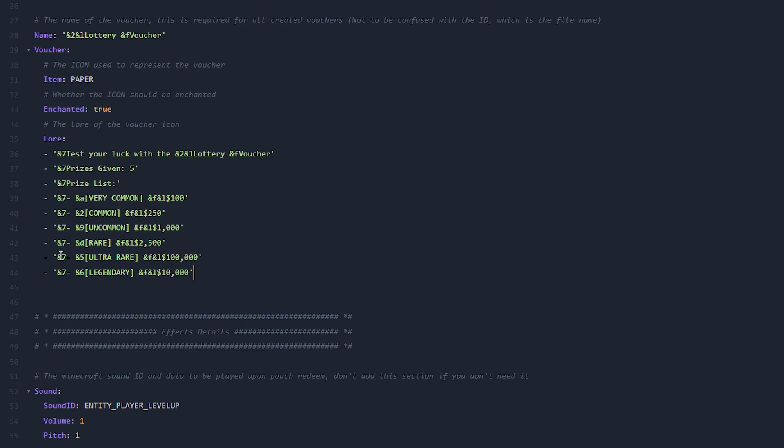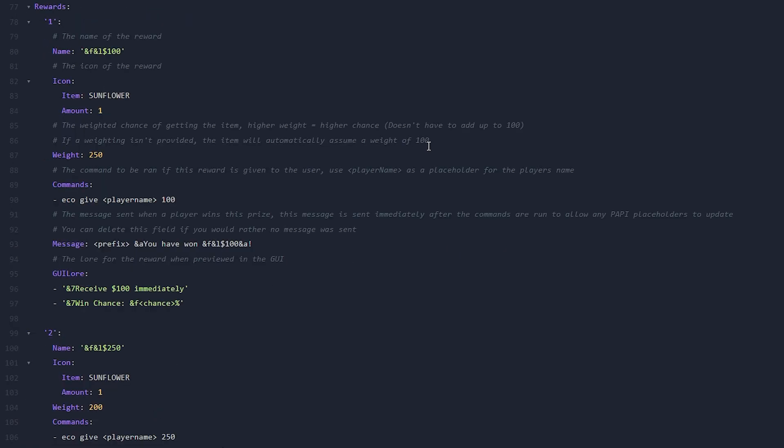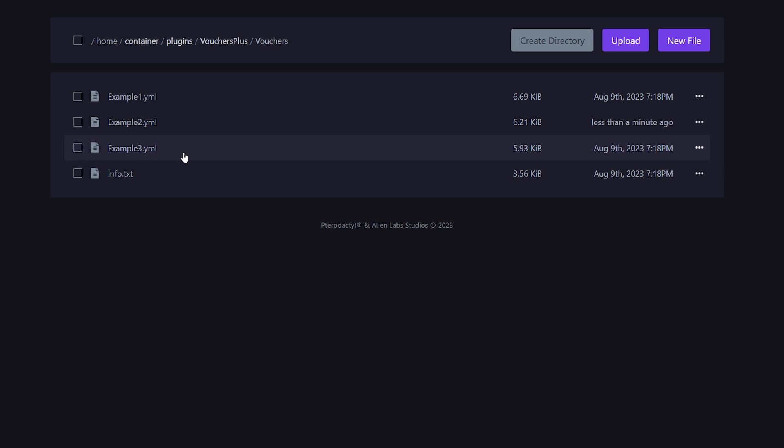Scrolling further down, you can change the sound, particles, and effect — all stuff we've seen in game. Then we have the rewards section, also all stuff we've seen in game. Basically you can set a name, item, amount, weight, command, and a message. This whole config is extremely easy to understand. If you want to make a voucher of your own, you could simply copy one of these files, rename it, and start from there — or start from scratch, whatever you prefer.